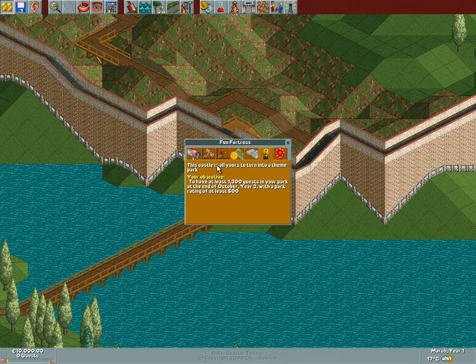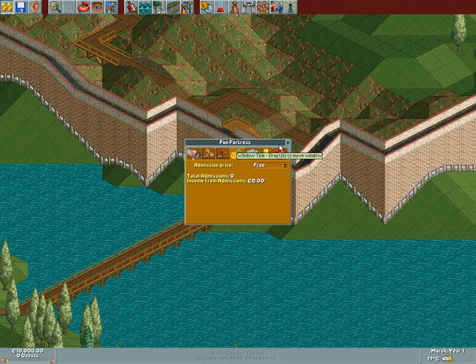This castle — hey, a castle! It's all yours to turn into a theme park. We need to get 1,300 guests at the end of October, year 3, with an abysmal rating — which isn't going to be a challenge at all. I mean, those ratings of 600... you don't need to do anything for that. I usually end up with 999 anyway. Alright, so we got this castle. Let's check it out.